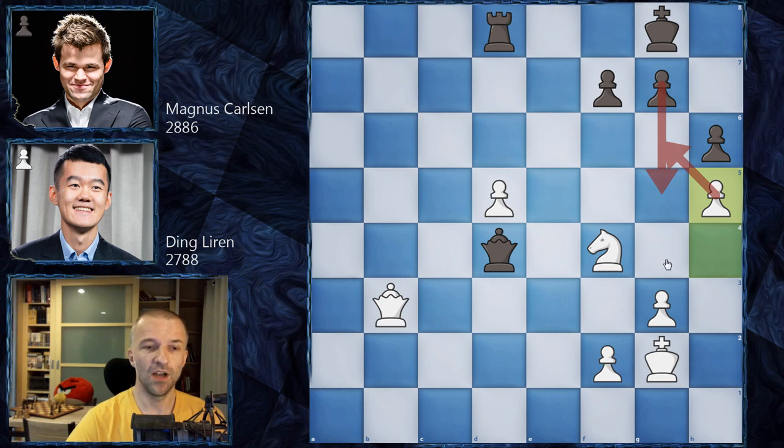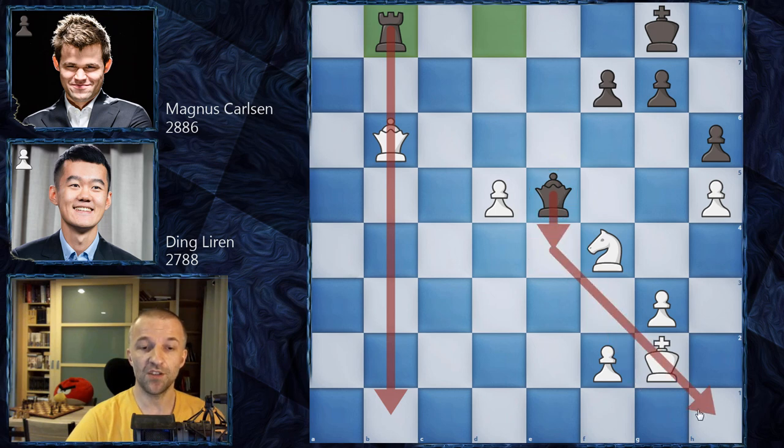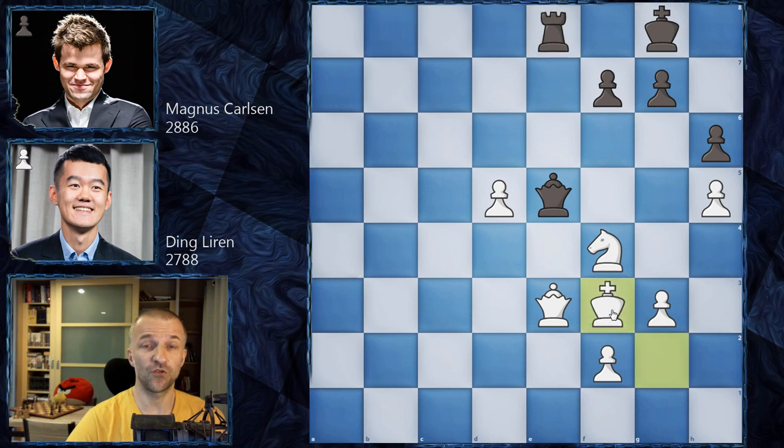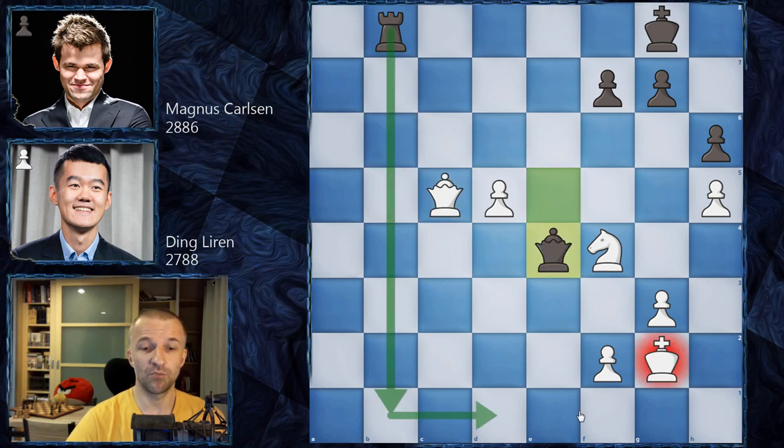We have h5 - Ding Liren prevents any g5 this way and can take it and press on. Now we have Queen e5 by Magnus Carlsen, Queen b6 by Ding Liren, and now Rook b8 skewering the queen - the rook can come to b1 and it can be very dangerous, especially together with the queen. There are mating ideas on h1. We have Queen c5, but again Queen e3 asking to exchange queens would be the best option. If rook retreats then King f3 and Magnus would have to find a way because this is kind of a fortress - not easy to break through. After Rook b8 we have Queen c5 by Ding Liren, a small inaccuracy, and now Queen e4.